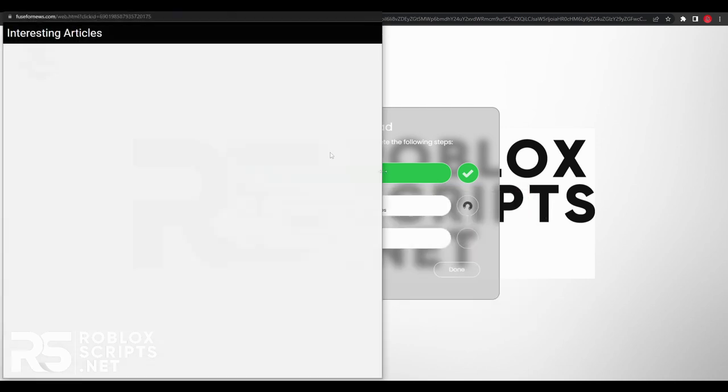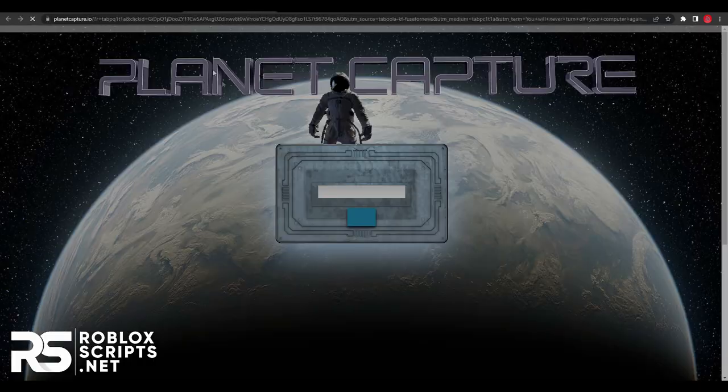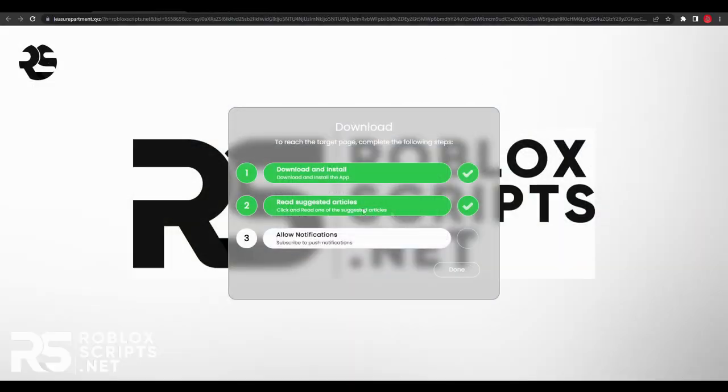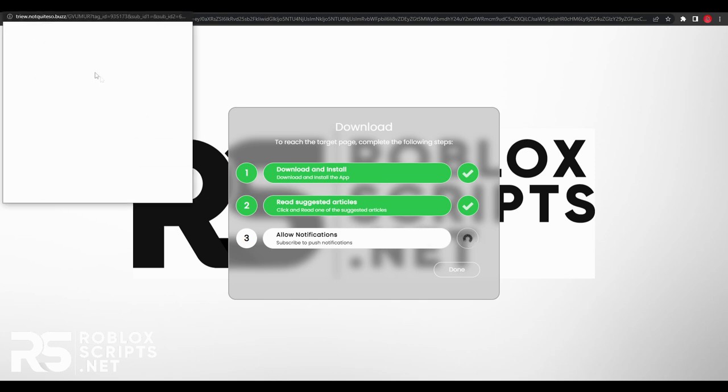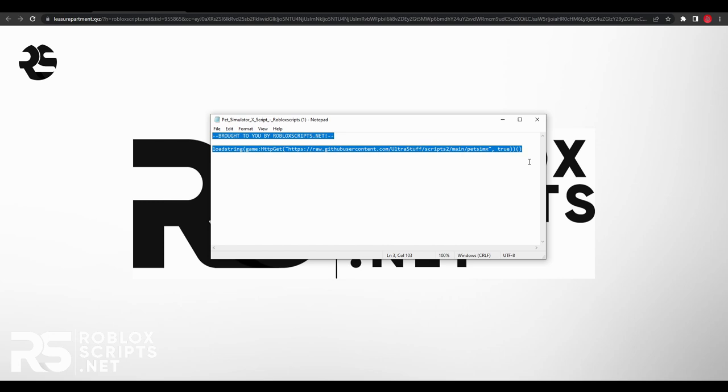The next step is to read articles. Click on it, you'll see a few articles — just open any of them, it doesn't matter which one, then go back and that step should be done. Then allow notifications: click on that and hit allow. It will install a .txc file, which is the script you need.